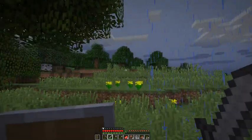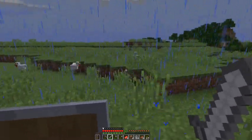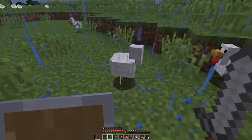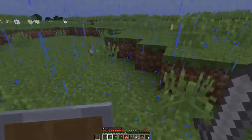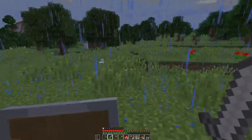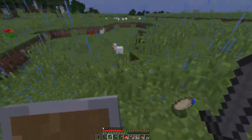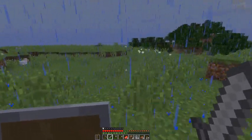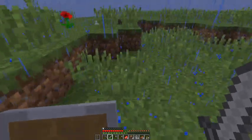Look at this — we've got plains right here. This is going to be a perfect setup for us. Chickens! My favorite food source right here. They're easy to kill, you get feathers, you get chicken, and they lay eggs. You can use eggs to make one of my favorite things in Minecraft — pumpkin pie. It's a little costly to make but it fills four hearts and the saturation is pretty good, so you don't have to eat as often. Saturation is how long your hunger bar lasts. Steak I think gives you the best saturation though.